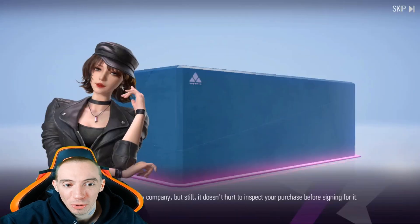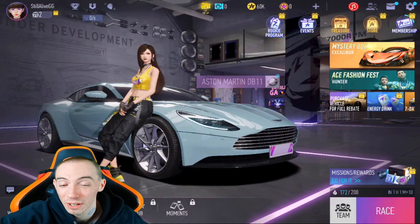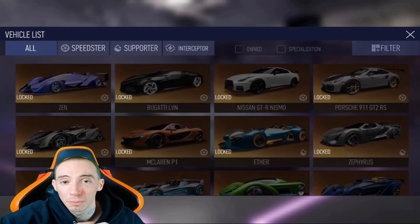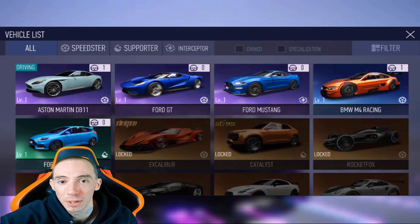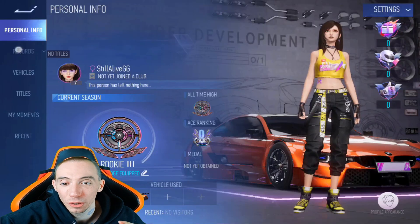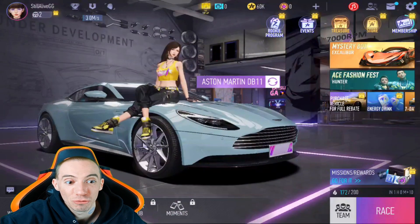The game has a ton of events going on. You have a rookie program for new players that gives you resources to power up and upgrade your cars so you can unlock new nitros. As you upgrade your cars you get access to different types of nitros — originally you'll have one nitro good for straight lanes, but there are others that give you multiple nitros at slower boosts, which are better for maneuvering around corners. There are a lot of different aspects to this game that are really fun.